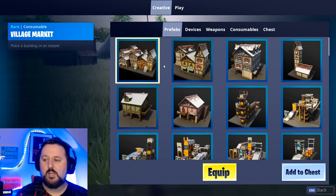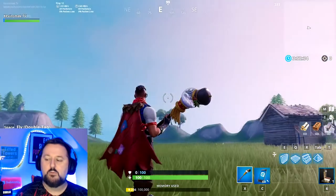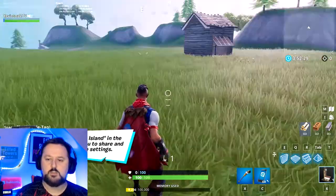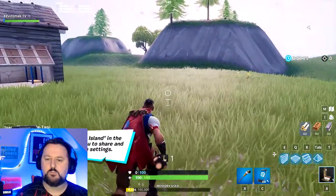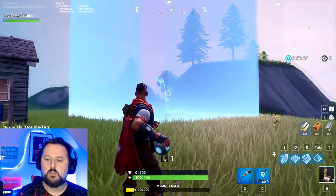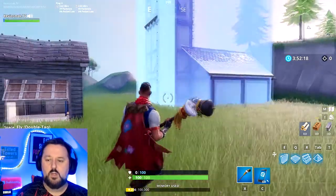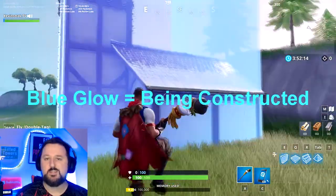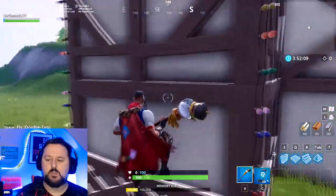For prefabs, you go ahead and select one, choose equip, then go back. Now it's going to be just like a port-a-fort. Choose slot six, find where you want to place it, click and hold, and when you find the spot let it go — just like a port-a-fort — and it's going to build. While it has the blue glow that means it's being constructed. It doesn't happen instant but it happens pretty quick. Got some nice lights here as well, which is pretty awesome.